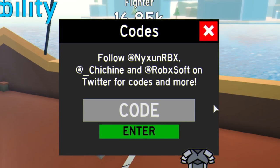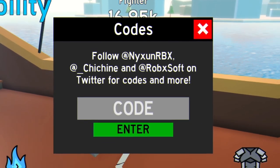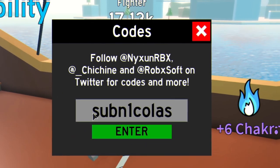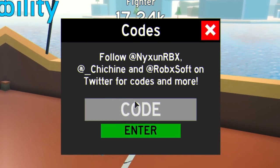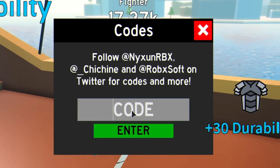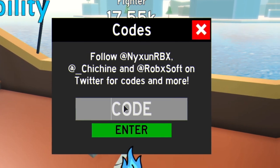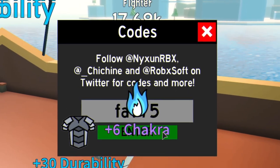Then we have another code here that I have no idea how to pronounce — redeem that one anyway, it shows as used. Then we have a similar one without the two. Then 'SubFrango' — redeem that one. Then 'SubNicholas' — make sure you put in the number one. Feel free to pause this video if I'm going too fast, and put in the capitals like me because these codes might be case sensitive. Then 'LennyL3'. Next code is 'SubToEmperorMaxi' — then 'SubToTankYou' — redeem that one.